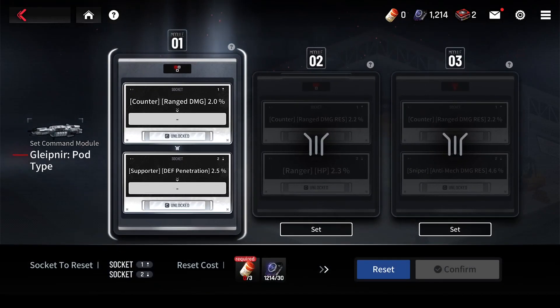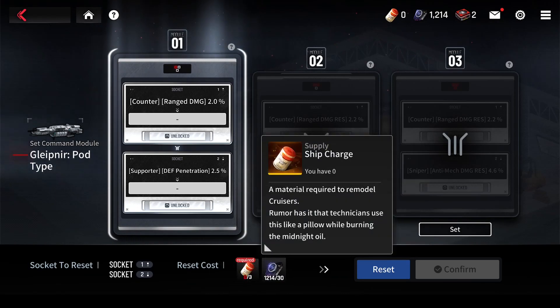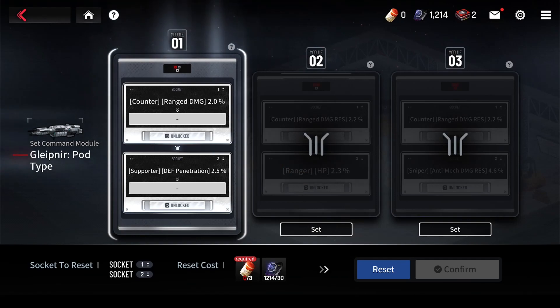Each roll will cost 30 black box fragments and three gold ship components specific to the ship type. The first passive on each command module only applies to specific unit types — so soldiers, mechs, or counters. The second passive only applies to a specific role, like strikers or rangers. Unless they're locked with SP memory, you'll be re-rolling both passives at once. These two factors combined with the wide range of passive values mean that most of the time you'll end up with two completely useless passives, like tower anti-mech damage or soldier ultimate skill damage amp. Expect to invest a lot of resources into re-rolling for something that's not completely useless, and be ready to move on to another command module or another ship once you have something that can be even vaguely helpful to your team's strategy.